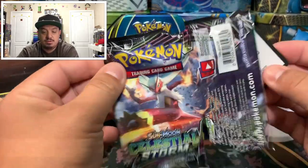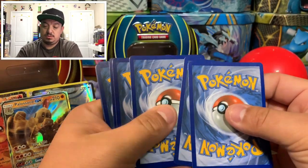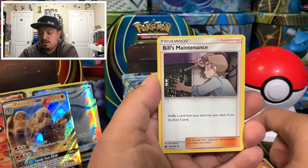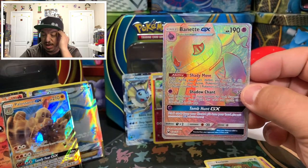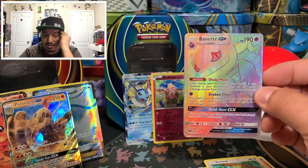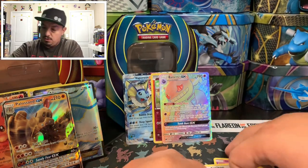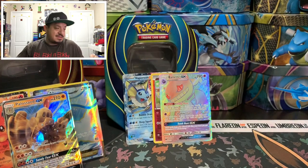And here we go, Celestial Storm. Code card right there. We have Voltorb, Treecko, Gulpin, Swirlix, Shuppet, energy cards, Bill's Maintenance, Plusle, Klefki — and Lugia GX rainbow rare! Out of the Vaporeon tin: Flareon got an EX card and a full art, but Vaporeon got a GX hyper rare or rainbow rare. That's a close call, but I'd say Vaporeon has the higher pull.